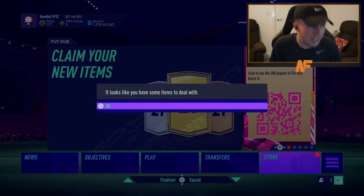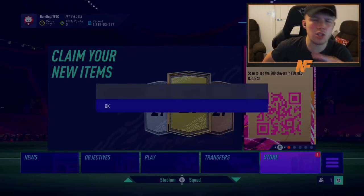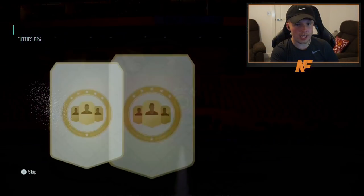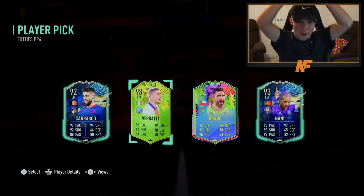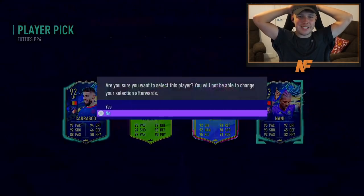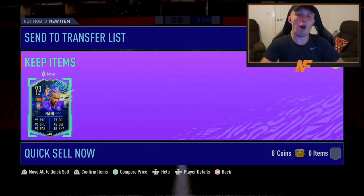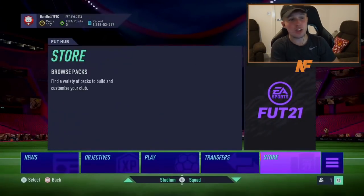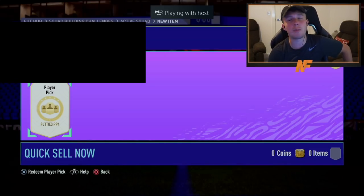Spike asked for a no-look pick on screen. He's cracked it open — there's one good card in there if he gets it. He got Nani. Hopefully he hasn't done the Nani SBC, but if he hasn't, he could always put Nani into that SBC. That's number nine of the video.